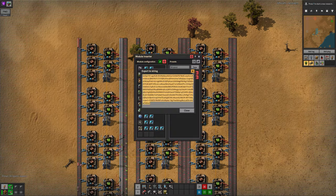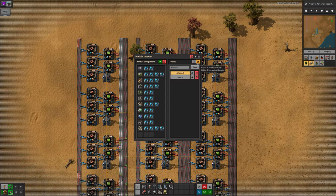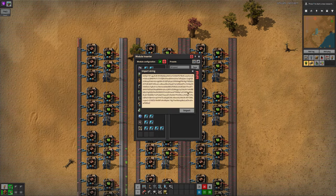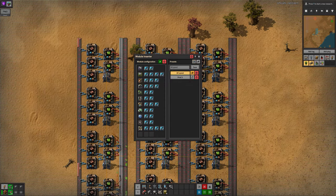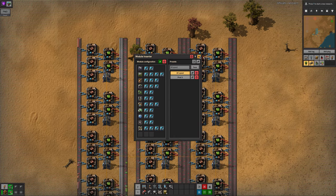From this panel you can also export your module configuration to a string or import it from a string. This is useful if you want to save it for another playthrough or swap configurations with a friend. These options probably aren't necessary with a vanilla game, but in a more complex modded run it could be quite useful, especially for getting that perfect balance between high-end productivity and efficiency modules.